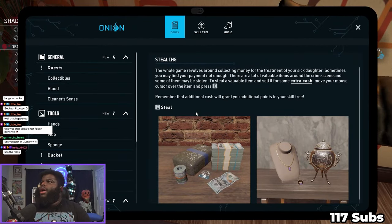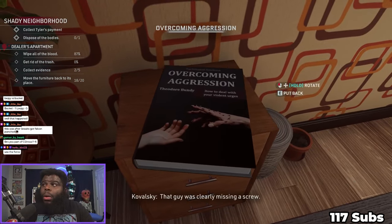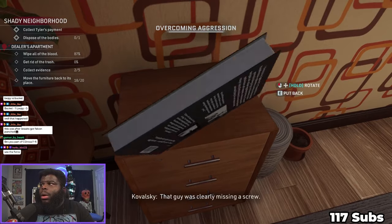'The whole game revolves around collecting money for the treatment of your sick daughter. Sometimes your payment may not be enough - there are valuable items around the crime scene and some of them you may be able to steal. Move your mouse cursor over the item and press E. Remember that additional cash will grant you additional points for your skill tree.' That guy was clearly missing a screw.